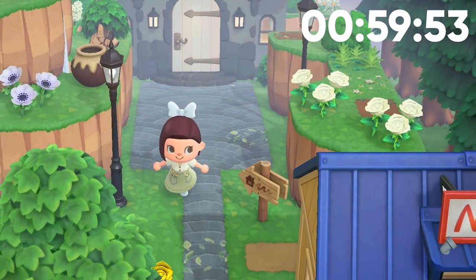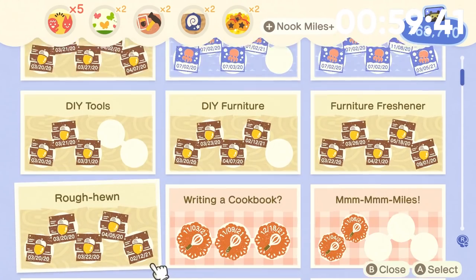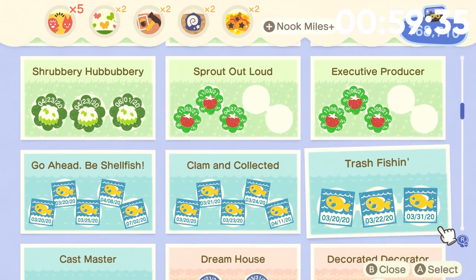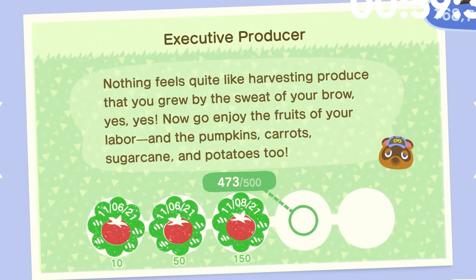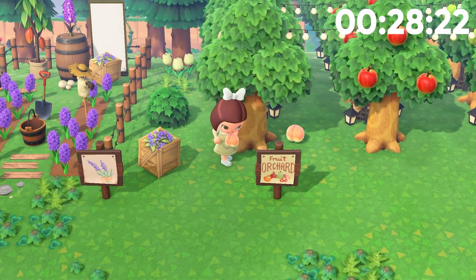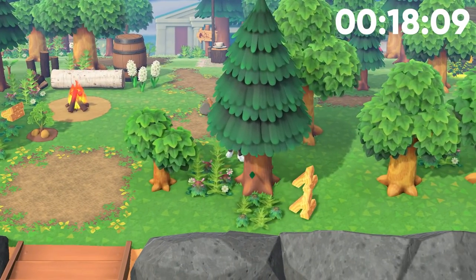So an hour timer was set and I got to work. I took a quick look through my long-term Nook Mile goals, which showed that nothing was even close to being done — nothing available that I could get a bunch of Nook Miles from quickly. I could have planted like 50 tomatoes, but I only have an hour, and I didn't want to spend it all planting crops and only get like 1,000 or 2,000 Nook Miles for all that. I'll definitely make way more pounding out the Nook Mile Plus goals.